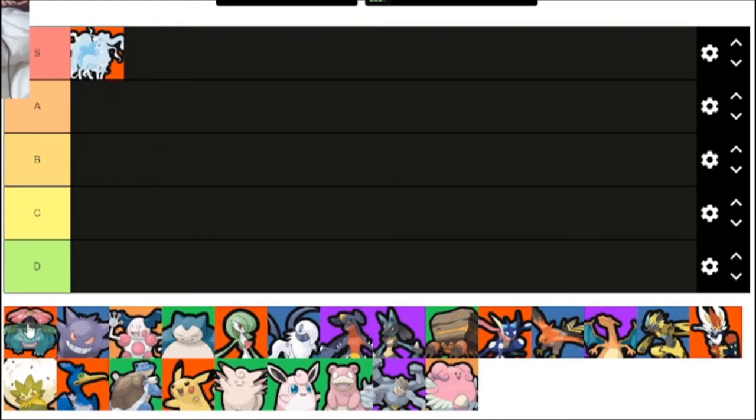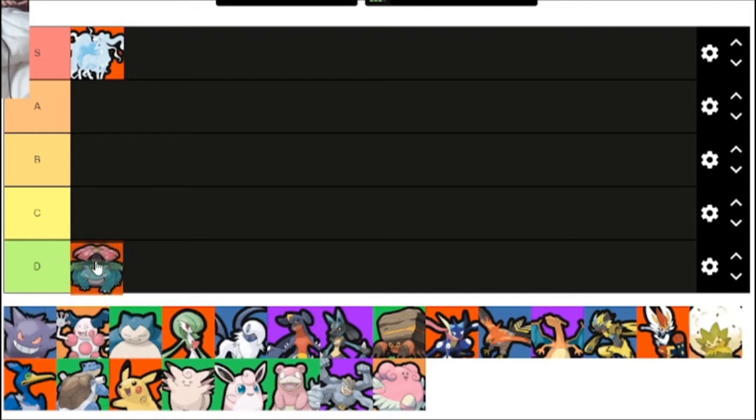Down in D tier is Venusaur. Bear in mind none of these Pokemon are bad — in my opinion you can pick any of these Pokemon and succeed with them. S tier is where these Pokemon do what they do and they are unmatched at what they do. They're just the best at what they do.